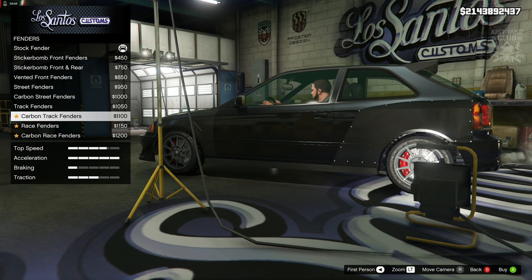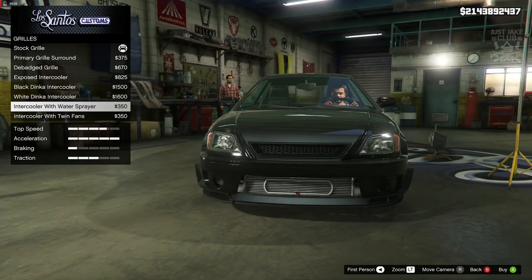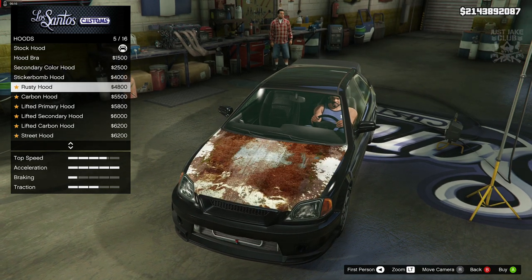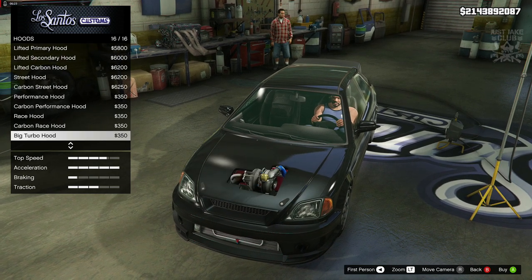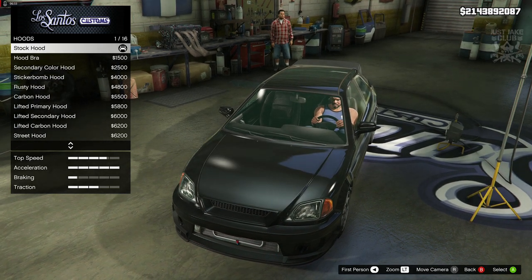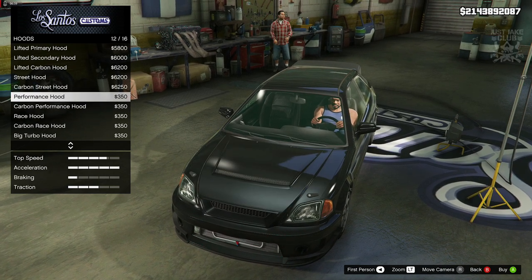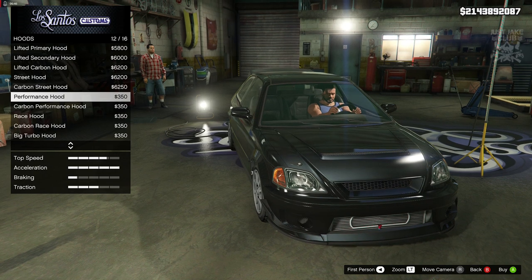We're going to stay stock for the fenders. Next we're going to go to the grill and grab the intercooler with water sprayer. Then we're going to move on to the hood - Hector has a double vented hood, hopefully we can get one. Unfortunately we can't get a double vented hood, which we need, so we will just have to get a vented hood as a replacement. Something like a performance hood is probably the best substitution for it.